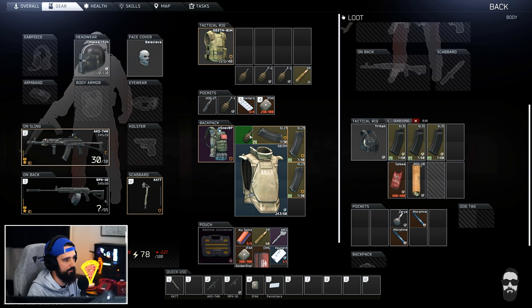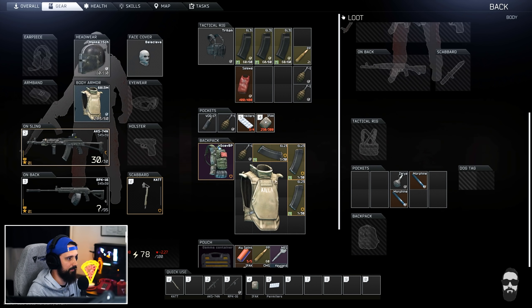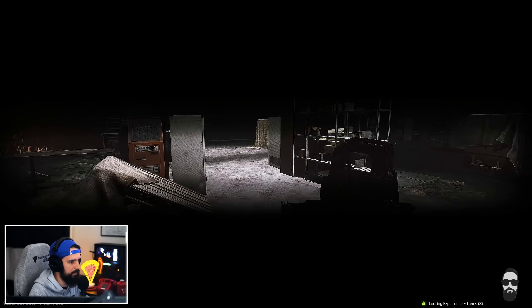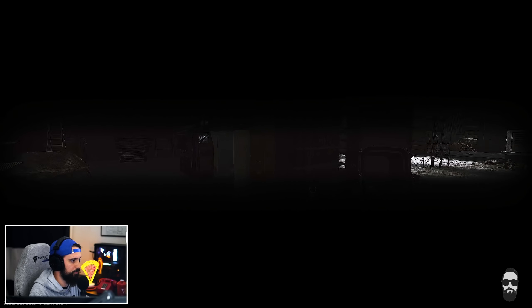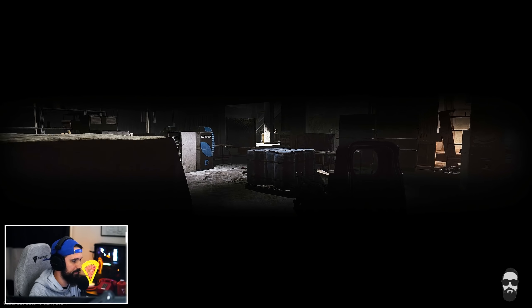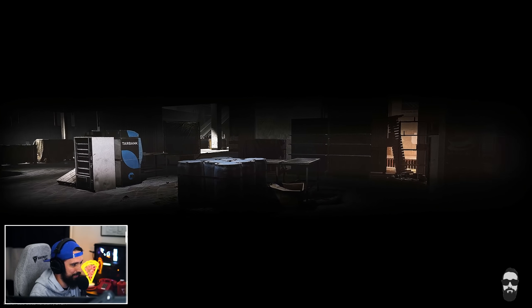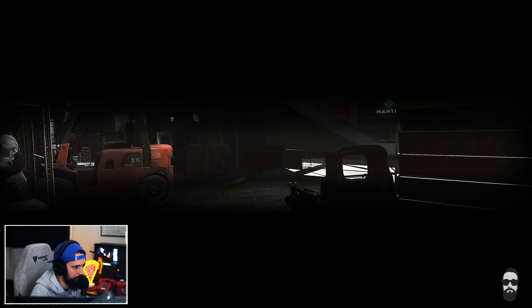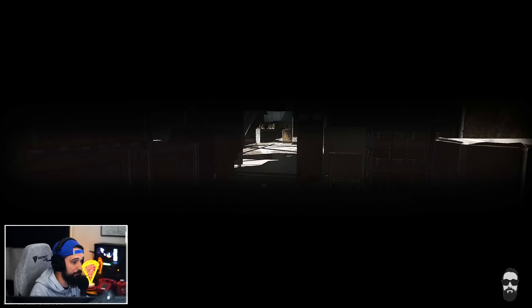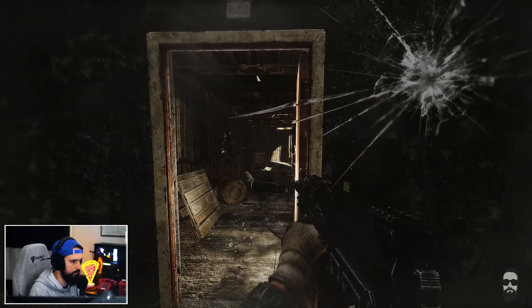In order to keep the Found in Raid status, you have to survive the raid — and survive is not just living and extracting, it's a status. If you don't accomplish enough in the raid, you get what's called a Run Through, meaning you didn't really participate much. To move from Run Through to Survive, you have to either earn 600 XP — through looting, searching, killing enemies, headshot bonuses — or stay in the raid for at least 10 minutes.